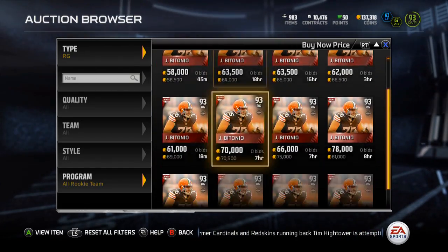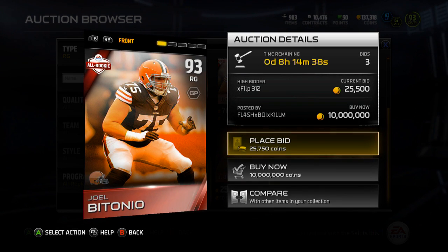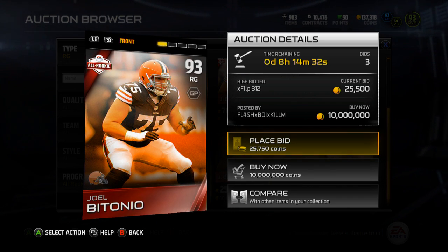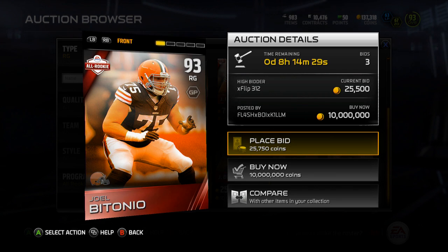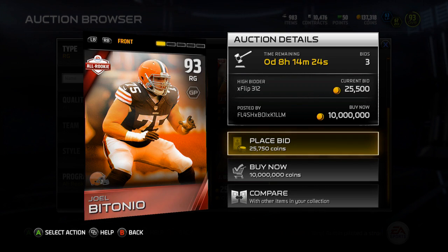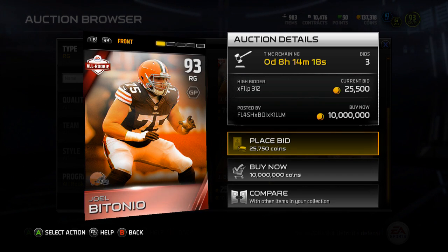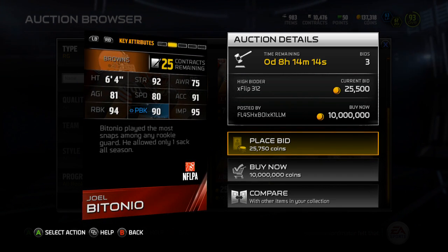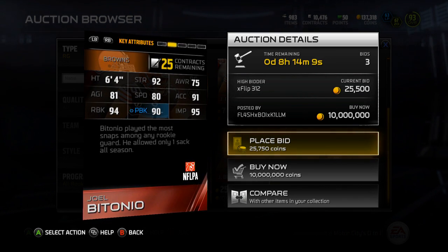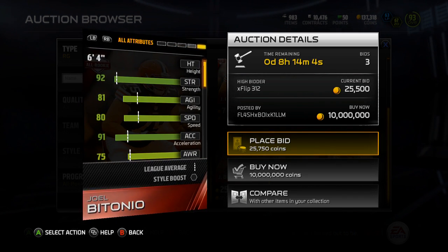Next we've got Joel Betonio, and he's currently going for $58K. This is the only card that I want out of this whole thing, but these cards are actually not bad — they're actually pretty damn solid. So let me pull up Ultimate Team's Twitter so I can see the other two, because I forget who they are. Let's get into Betonio. He's got 92 strength, 75 awareness, 81 agility, 80 speed, 91 acceleration, 94 run block, 90 pass block, and 95 impact blocking. He's a 93 overall with plus 8 to ground and pound chemistry.